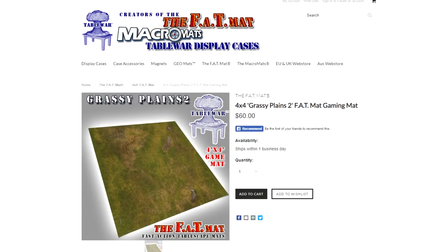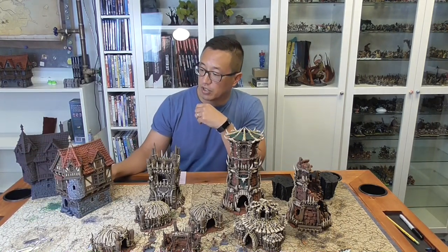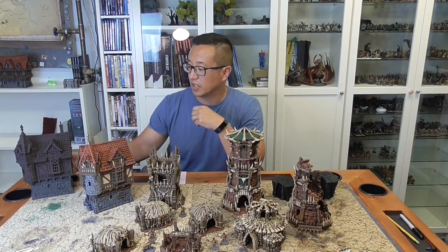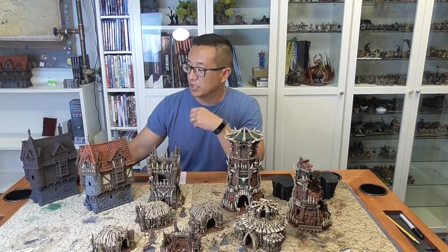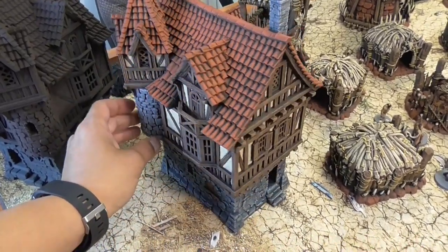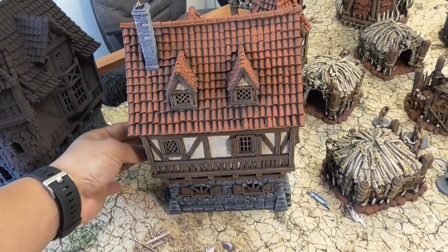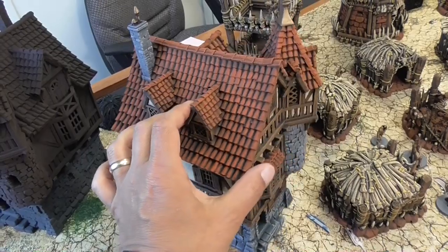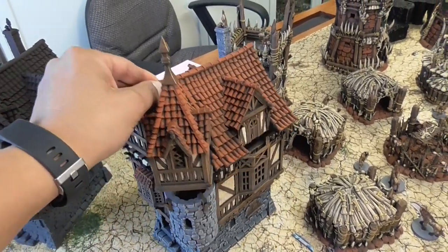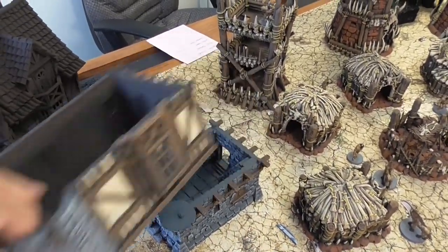This month's giveaway is going to be the governor's mansion from Printable Scenery. Here I have my painted version; the winner will be receiving the unpainted but primed version. This is one of my favorite buildings from their line — really awesome. If you want a chance at winning for June 2019, click below and sign up on my Patreon page. For every dollar you get one raffle ticket.